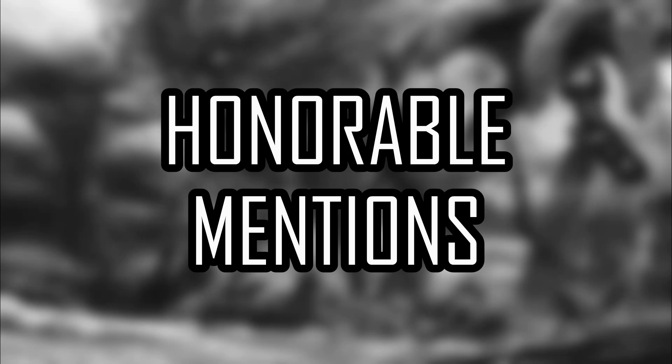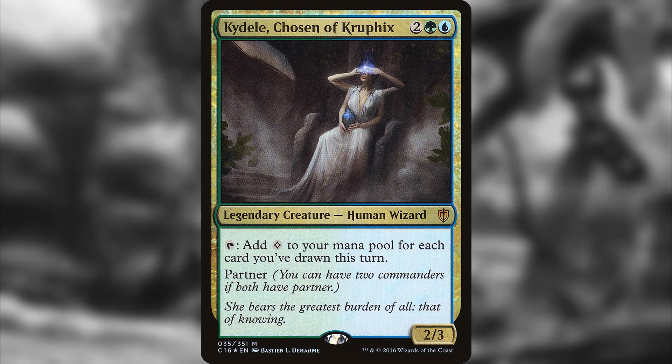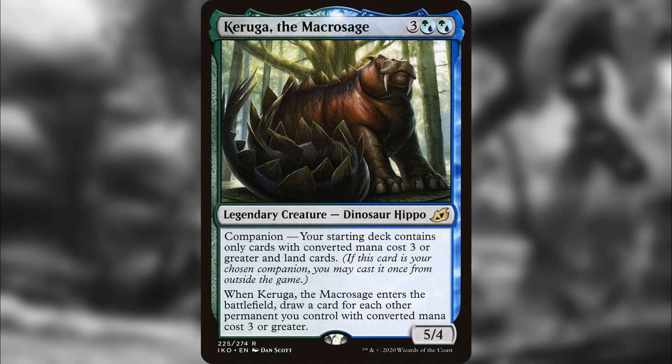Before number one, some honorable mentions: Yorvo, Lord of Garenbrig is a really good creature — good ETB letting you draw a card and put a land into play. Kaheera, the Orphanguard is really sweet if you want a bunch of colorless mana, same as Kruphix. And Keruga, the Macrosage — I love the companions but it wasn't quite enough to stand out for the top 10, since Prime Speaker Zegana is still insanely good compared to anything else that can get you a bunch of card draw.